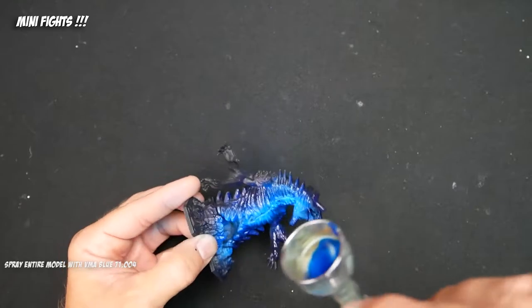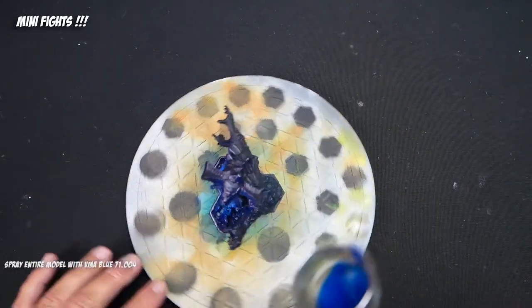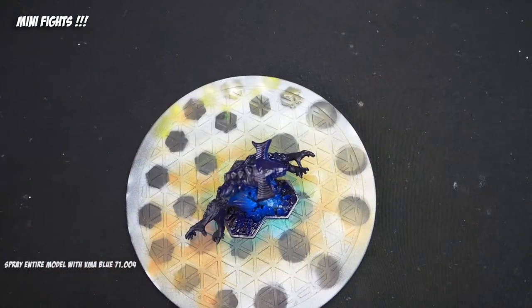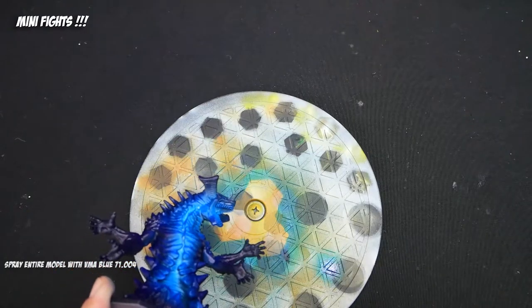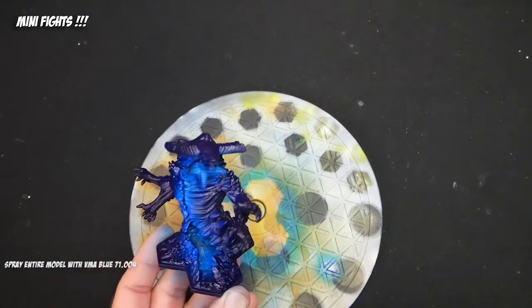I followed this up with a coat over the entire model of Vallejo Model Air Blue — it's a very transparent blue, which is good. It's going to allow the black primer to show through and really look purple. So the model is purple, except where we hit him with the airbrush, giving that awesome kind of blue gradient.